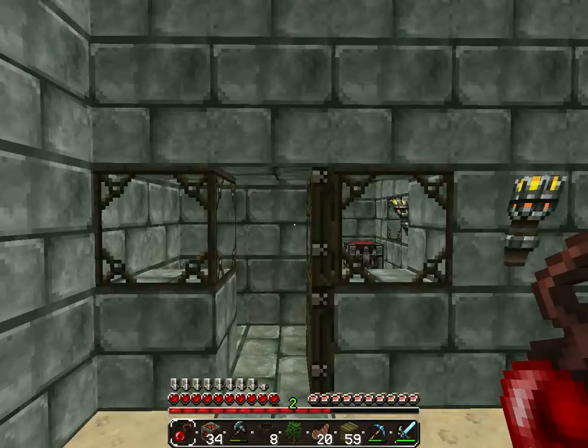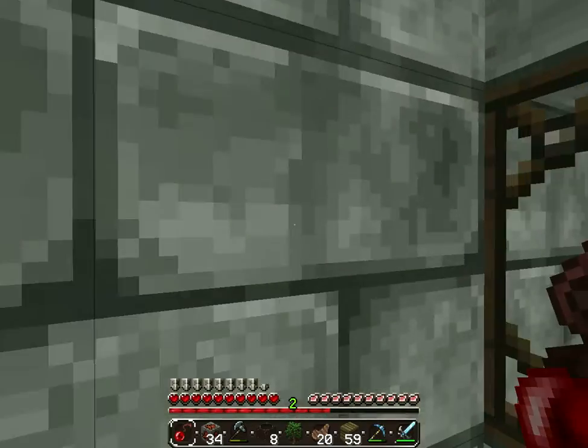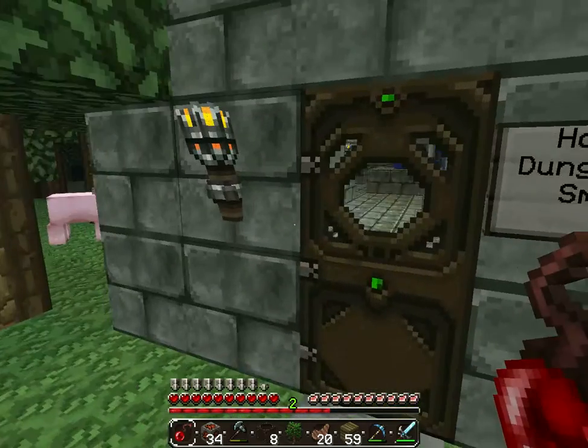Here we have a smithy where I keep all my materials. Here I have the entrance to my mansion.